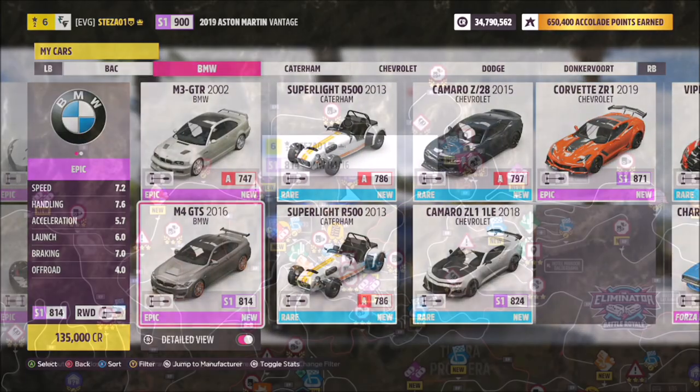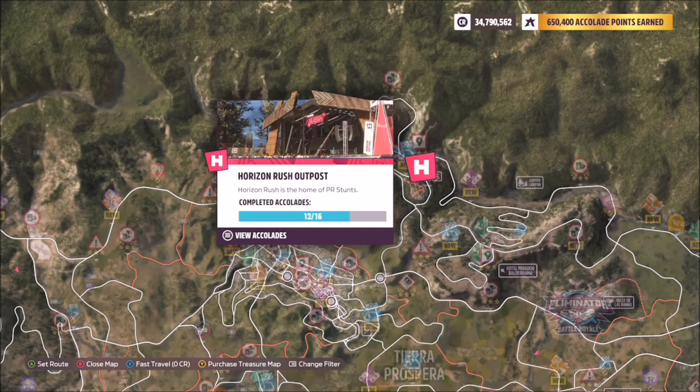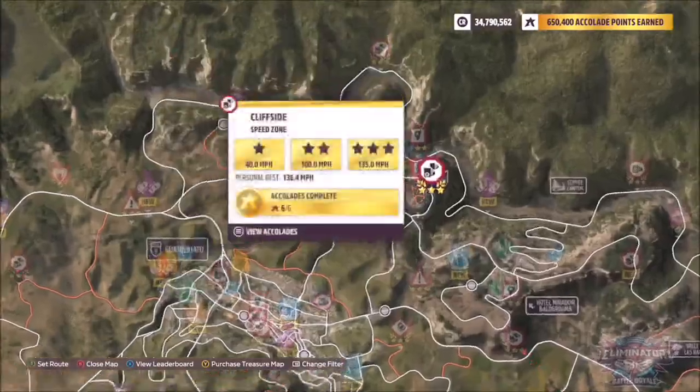I didn't go for a Porsche like in the photo — I went for the BMW M4 GTS because I think it's one of the better sounding cars. The Horizon Rush Outpost is up here at the top of the map, you can't miss it.